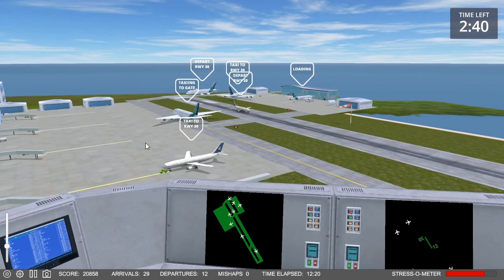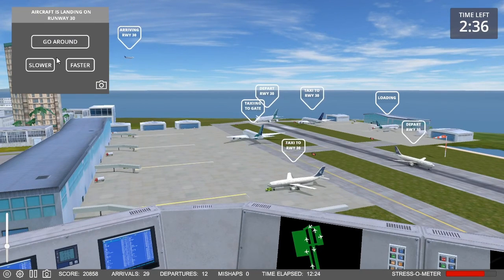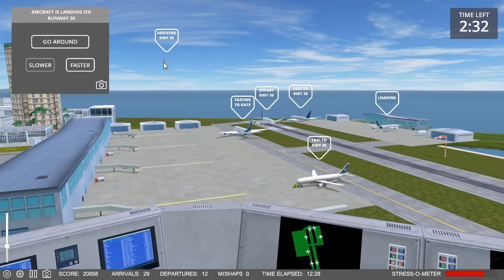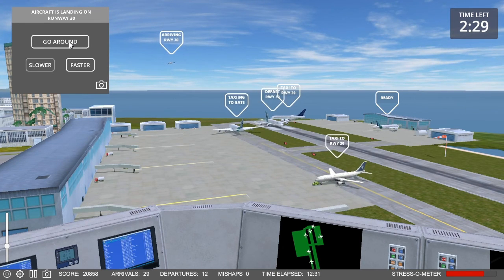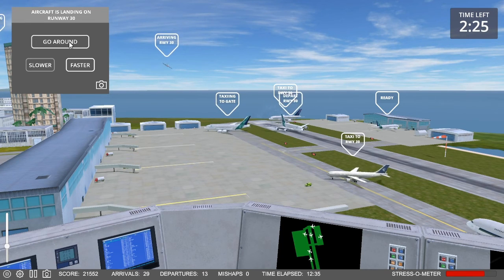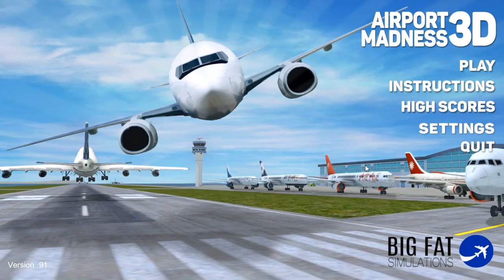Steel Flight 239, cleared for takeoff, runway 30. Nightmare 362, slow down. Steel Flight 942, request taxi. Oh — what was that? I didn't see anything coming there.